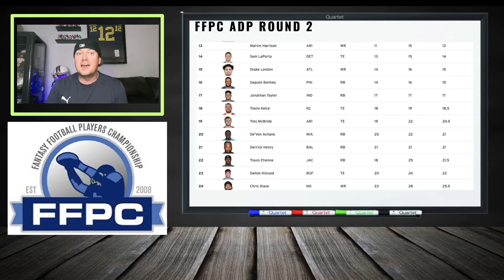Looking at FFPC round two, we've got Saquon, Jonathan Taylor, Achane, Derrick Henry, and Travis Etienne — more running backs that look like a traditional redraft league. Again, in the macro view, there are two ways to look at this: grab an elite wide receiver and a good running back in round two and pound wide receiver and tight end, or get an elite running back and start slamming wide receivers and other positions.